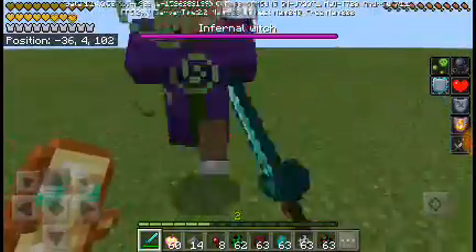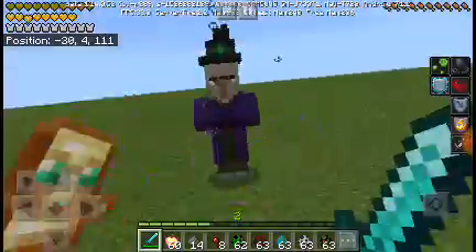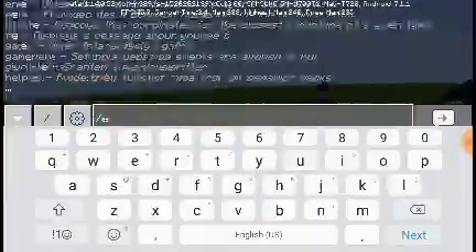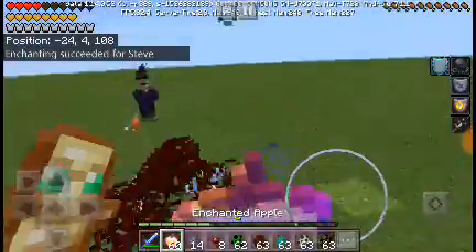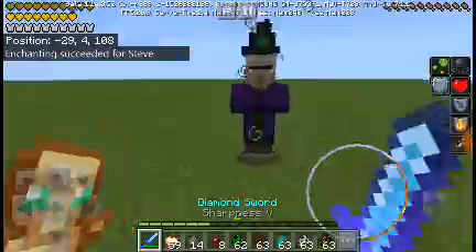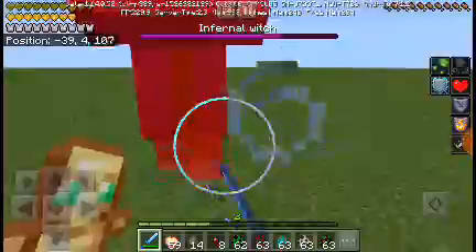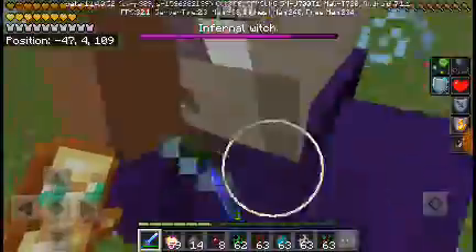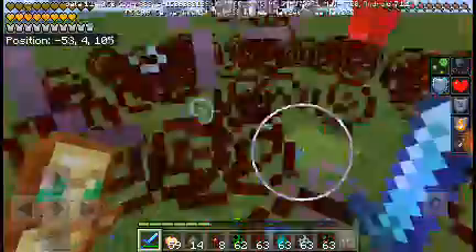Did she just throw a healing potion at me? I think this one's really hard to kill - you're gonna need enchantments. Sharpness 5 - I now do 13 damage, let's go! You're gonna need really heavily enchanted gear for this mini boss because she's insane. She's actually the hardest one, but I'm only gonna use the infernal skeleton for the mob battle.